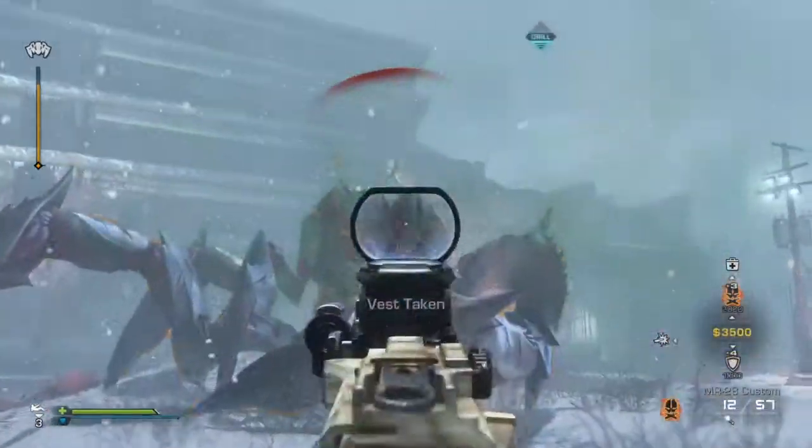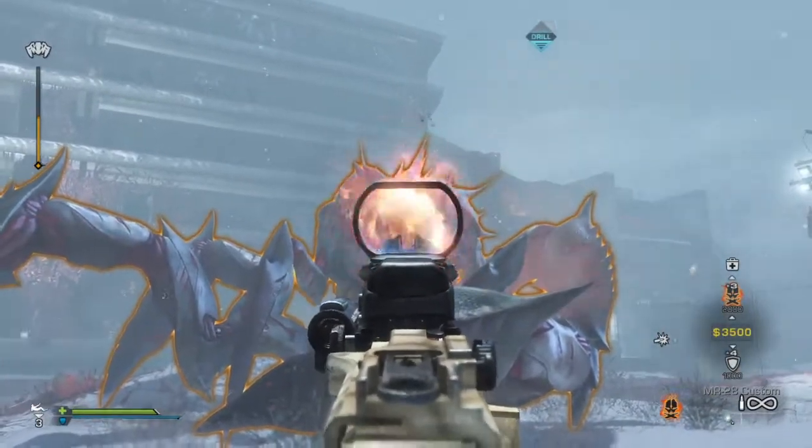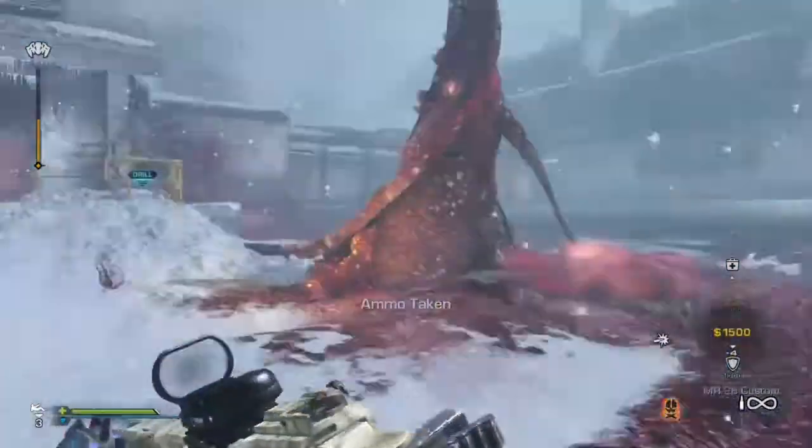And there we go. Weapons specialist — he's a drought, so he's easy to shoot. It's about 10 seconds and he's already going up there.